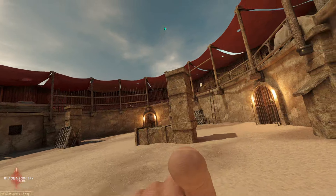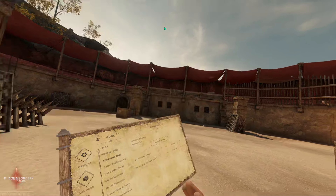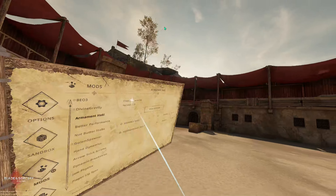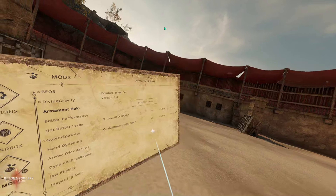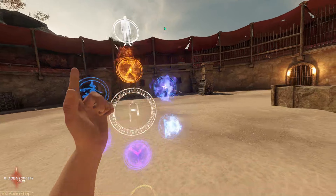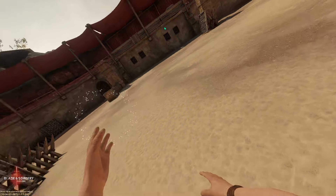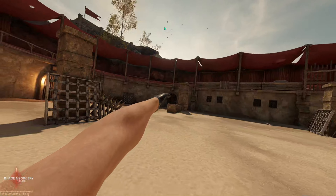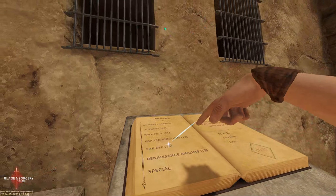The first mod we have today is Armament Haki. This is actually a spell — you guys have probably seen this before. These are the settings: invisible Haki makes the Haki on your hands invisible, and there's a nanomachines option too. To access this mod, click your spell wheel and hold it, and you'll see another gravity spell — that gravity spell is Armament Haki. You just click the spell, then click trigger once and your hand goes black. This is Armament Haki from One Piece, and you can deflect blades with it.